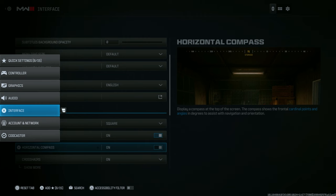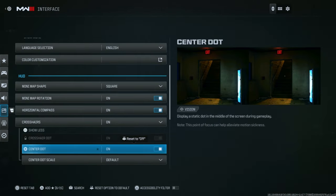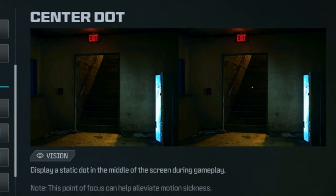For the last setting, go to Interface and then go to Crosshairs and turn on Center Dot. This is important because when you're performing movements like sliding or jumping, this dot will stay on your screen so you always know where your center is.